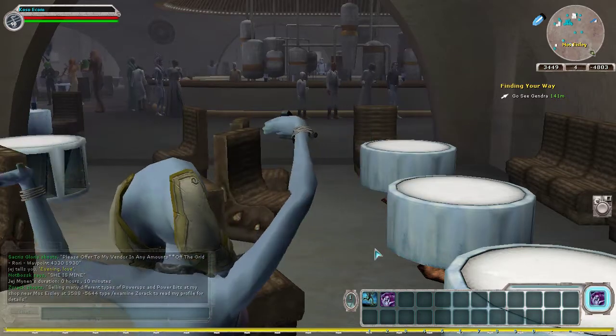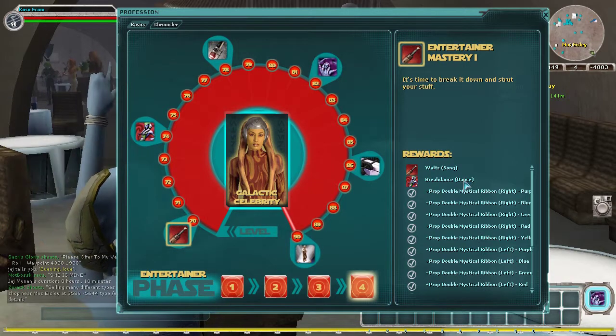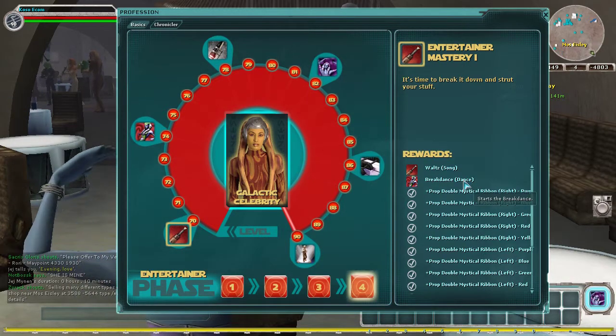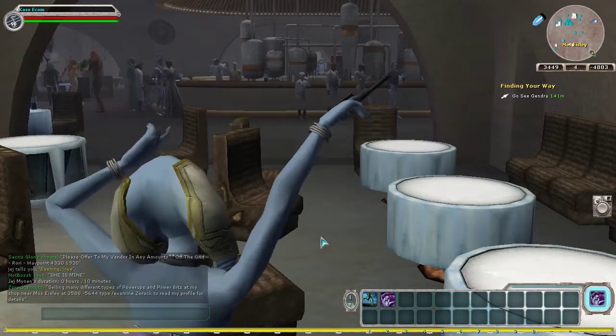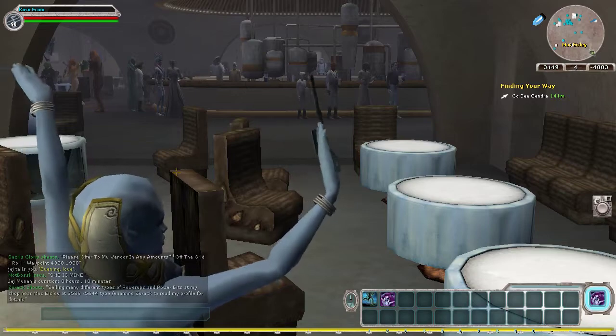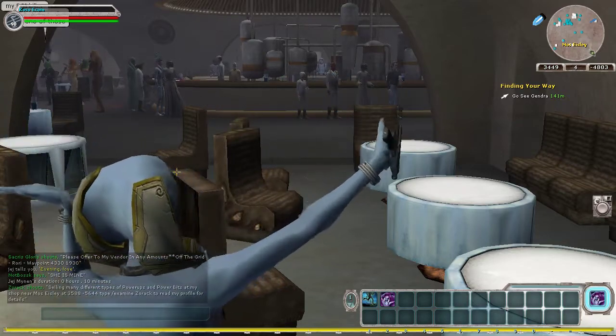Step two: start dancing, and you're always going to want to use whatever your highest level dance is because you'll get more XP — it's about that simple. Start dancing, start the macro, and go do whatever the hell you want. Just come back on occasion, switch the dance to your highest level, and you'll have a level 90 entertainer. Just like that.